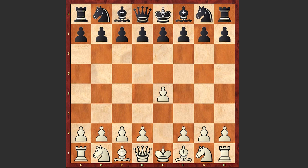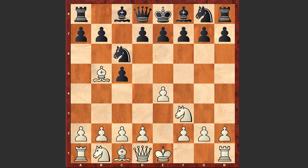Gaprindashvili started with e4, c5 by Idelchik — the Sicilian Defense. Nf3, Nc6, Bb5 — we see the Najdorf-Rossolimo attack.